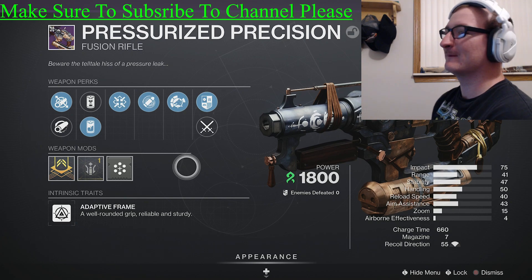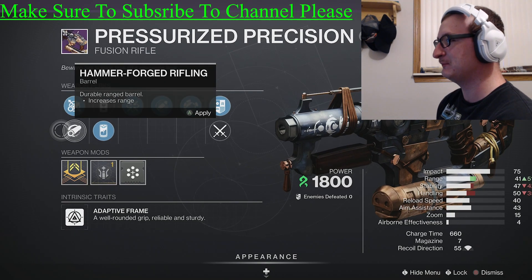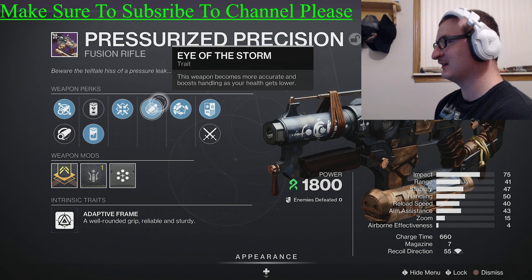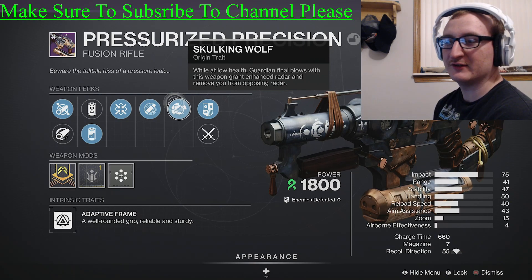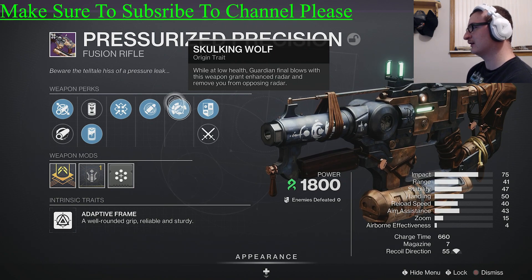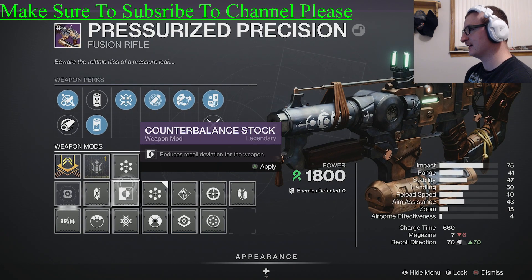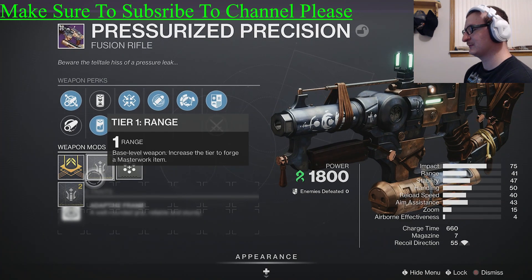The weapon perks include two different barrel options and two different battery types. You get Firmly Planted, which increases accuracy, stability, and handling when firing while crouched. Then there's Eye of the Storm, which makes the weapon more accurate and boosts handling as your health gets lower. The origin trait is Skulking Wolf, designed for Iron Banner and Crucible — at low health, guardian final blows grant enhanced radar and remove you from the opposing radar. I put on Backup Mag to go from five to seven rounds in the magazine.